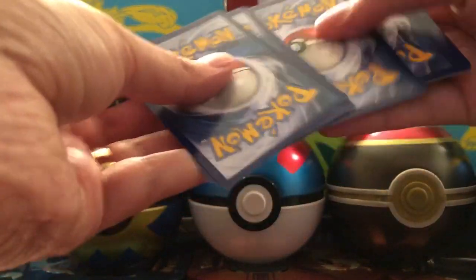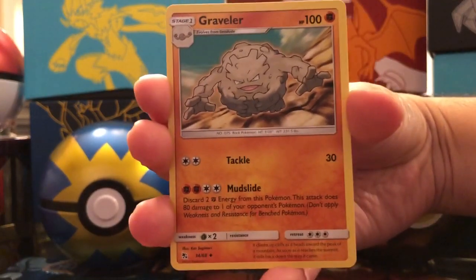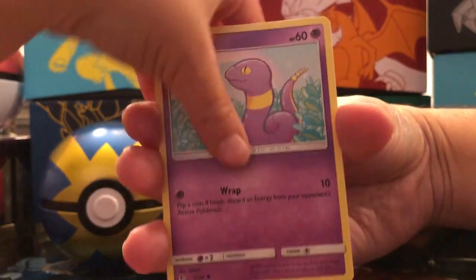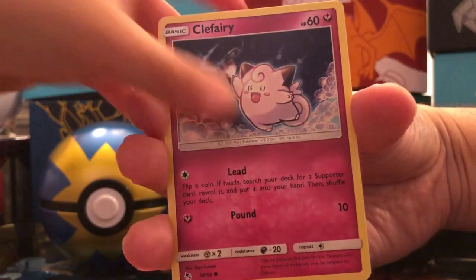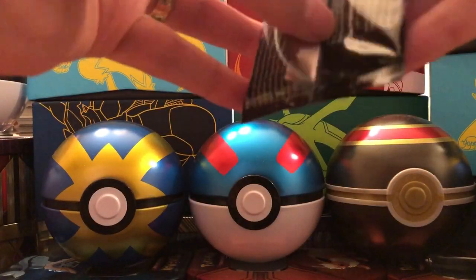There's the code card. Fire Energy, Charmeleon, Graveler, Farfetch'd, Paras, Ekans, Psyduck, Staryu, Clefairy, Reverse Holo Geodude, and the rare of Kangaskhan — non-holographic rare. So that's two packs in a row that we did not get a Shiny or an Ultra Rare pull.